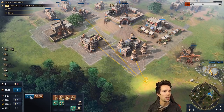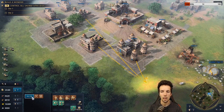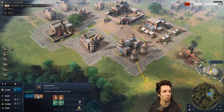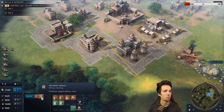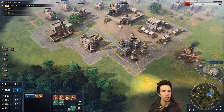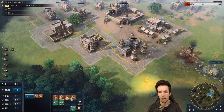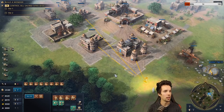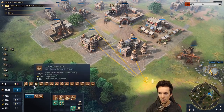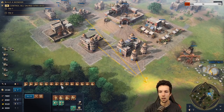In a way I wish pressing 4 just went to barracks, and tab went to the archery range — like Blizzard RTSs. There are advantages though: if you can see the units you want to produce, like men-at-arms and hand cannoneers, you can press W or E and spam it, distributing production across buildings. With two archery ranges and one barracks, you'd get two hand cannoneers and one man-at-arms simultaneously.